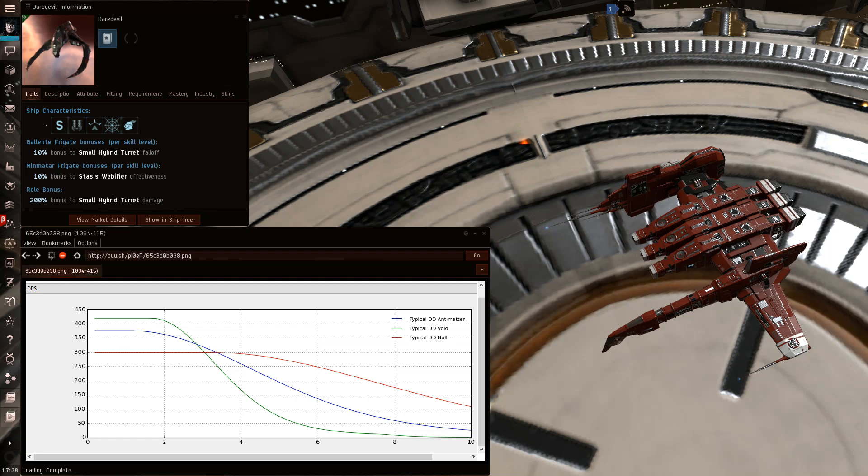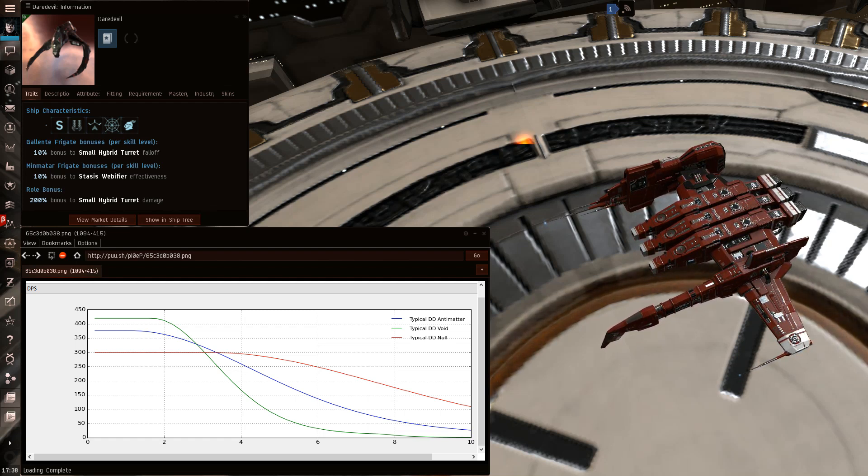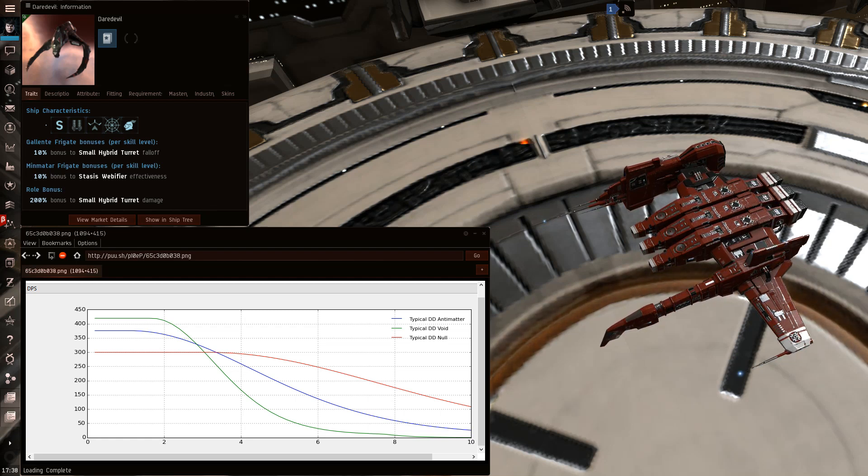It's also worth pointing out that the Daredevil is not actually that cap stable. If you're forcing him to run the small ancillary rep the whole time, it's very possible you can actually burn out his web. That's actually happened to me before. And if he loads void it's an even easier fight, because he's not going to start doing significant DPS to you until he gets closer than 4 kilometers.